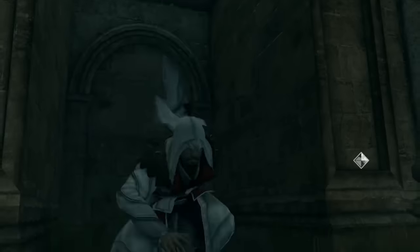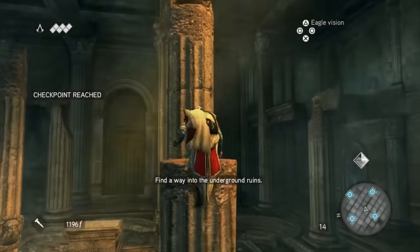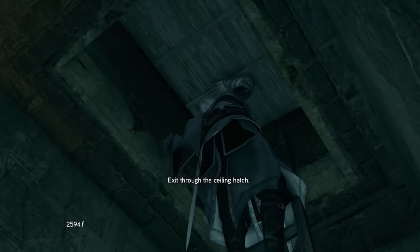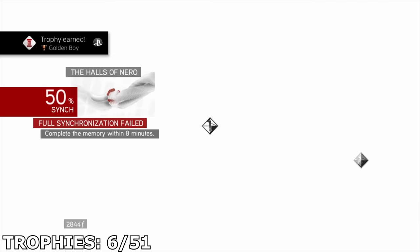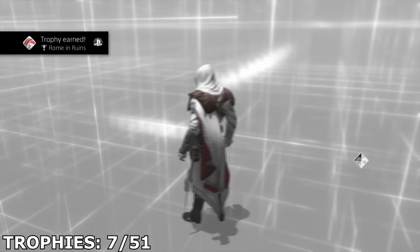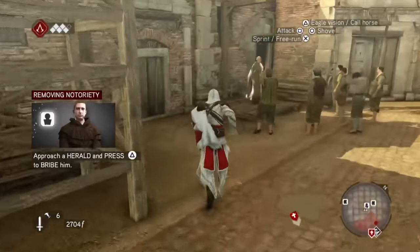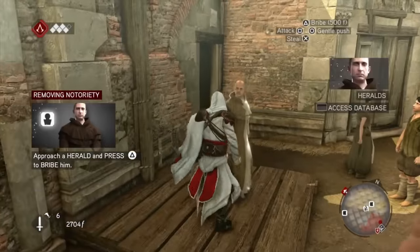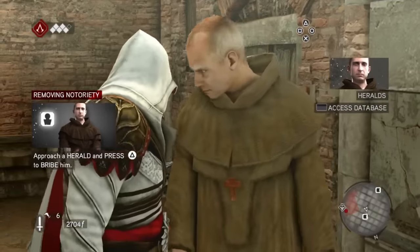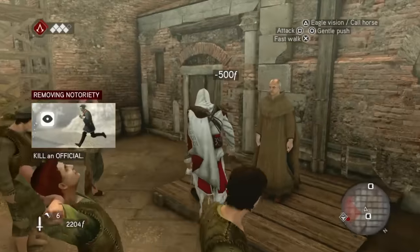Moving on to sequence two, memory seven, I completed the first of six Romulus lairs. These are similar to the assassin tombs in AC2, and finishing each one unlocks a trophy. In sequence three, I got an unexpected trophy — remember the Herald trick I did in Assassin's Creed 2? Heralds are used to reduce notoriety, but I wasn't trying to reduce my money. I did the same trick again in this game, and that actually unlocked a trophy.